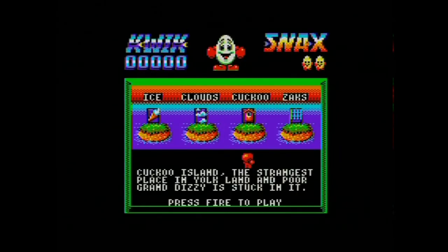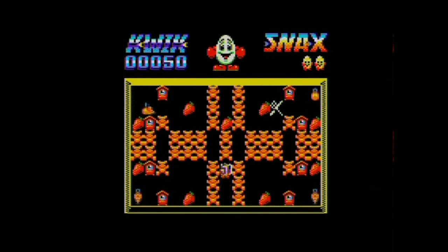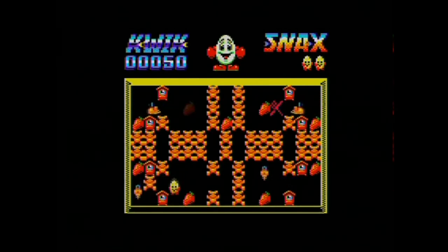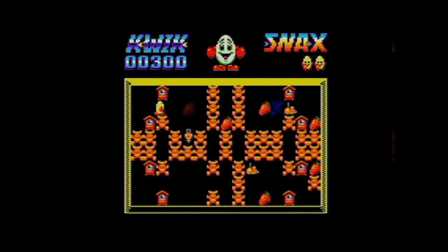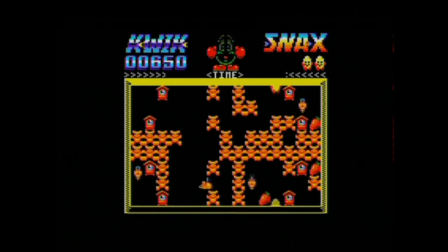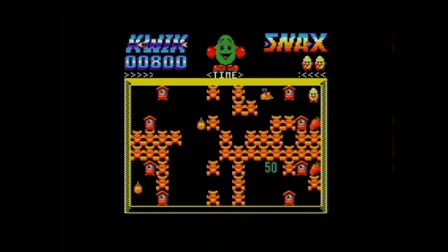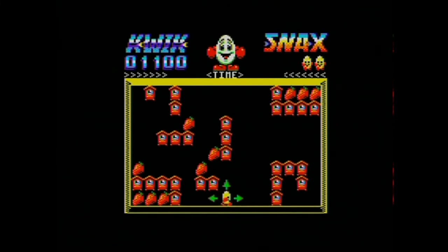Cuckoo Land, or Cuckoo Island — 'The strangest place in Yolk Land, and poor Grand Dizzy is stuck in it.' So we've got to rescue Grand Dizzy from this world. Again, different music — a little bit of variety to the game. Watch out for these clockwork mice! Again you've got to crack strawberries on this world. The game has slightly different enemies and graphics throughout to give it variety. The music is awesome — Codemasters really did well making amazing music on the 8-bits, especially getting the most out of that AY chip. That's Cuckoo Land onto the bonus level — you can see all the grandfather clocks and stuff.